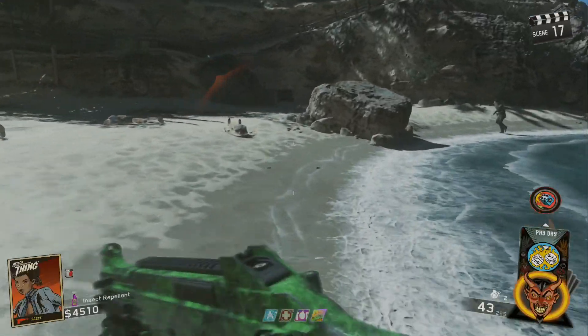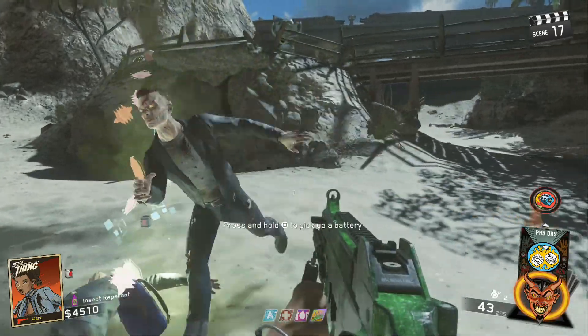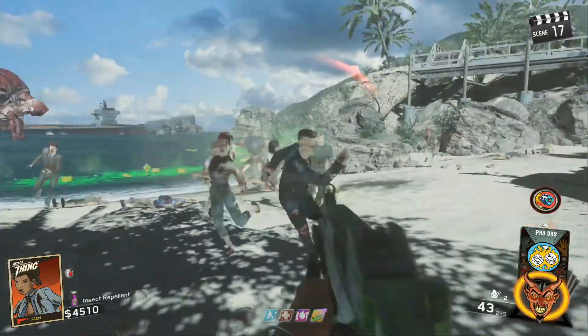Hey guys, what is going on? It's Digger here today and today I'm going to be showing you how to open Pack-a-Punch on the map Attack of the Radioactive Thing.